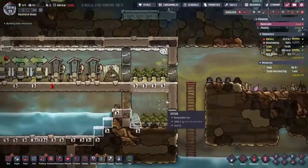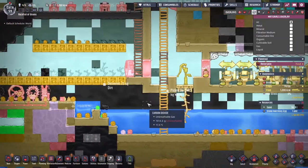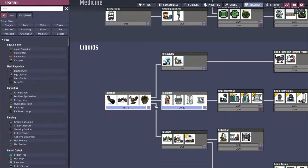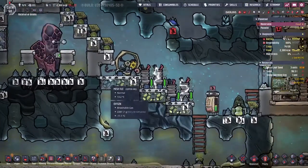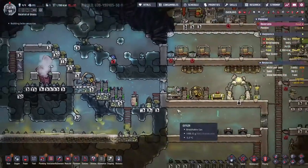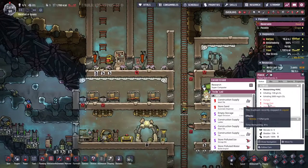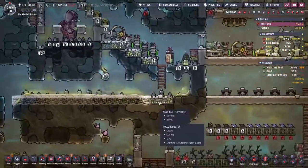We barely got these terraria in place, but look already - the carbon dioxide is on its way out of here, we have got some flow. Back in time a little bit, I was working on the sanitation research so we could work towards some better toilets, but we got interrupted with all the other stress-inducing things. One of the things that came through with the actual toilet research is this mesh tile - it enables us to put down some tiles on the floor that water can go through but duplicates can walk on top. It means we can avoid soggy feet - 10 stress per cycle just for walking through a little layer of water. Let's try and avoid that if we can.